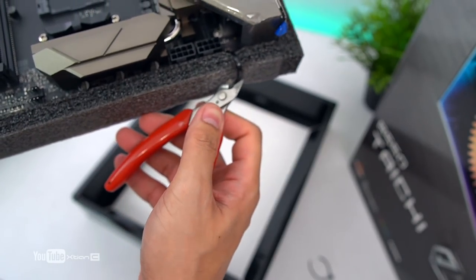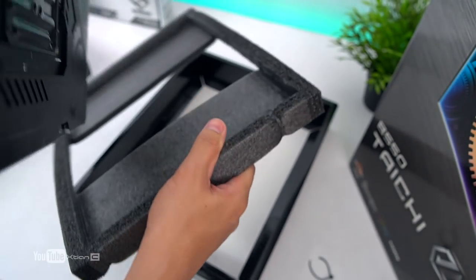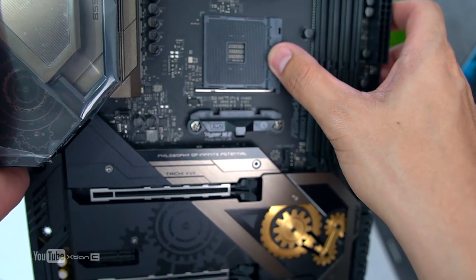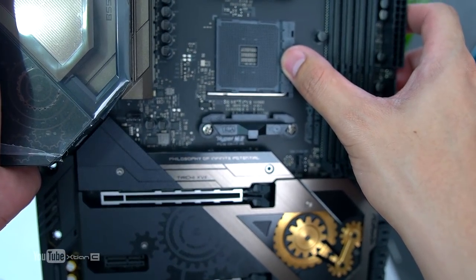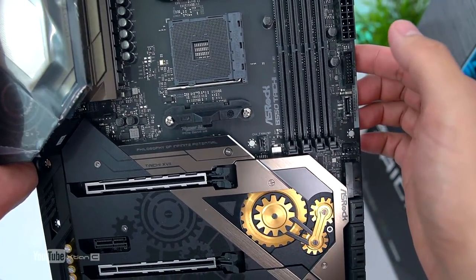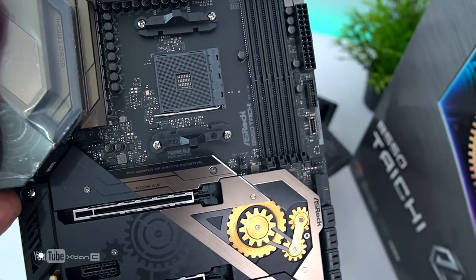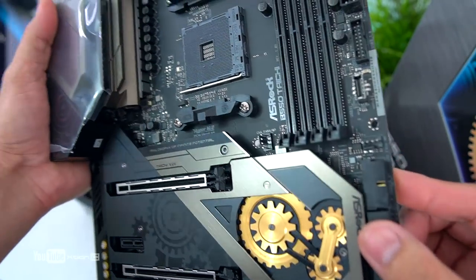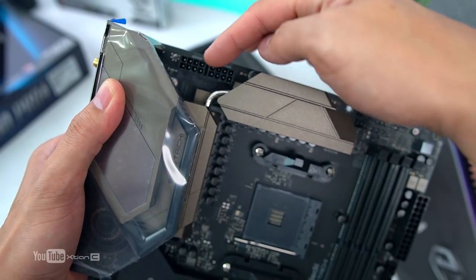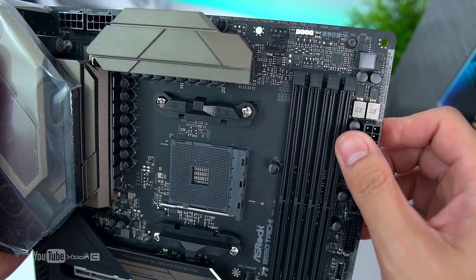So meron po siyang 16-phase na VRM, 50 amps na power stage. Meron din siyang 8-sync dito, that extends to the top. Meron siyang dual 8+4 or 4+4 pin. Dalawang RGB dito — one is for 4 pin and yung 3 pin. Then yung mga CPU fan header, tapos yung 24 pin. Tapos Gen 1 na USB, tapos ito yung sa Gen 2 USB. Sa dito yung system fan, tapos meron po siyang 8 SATA ports dito.